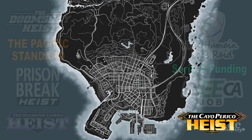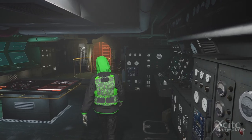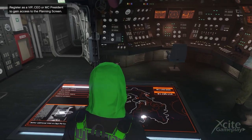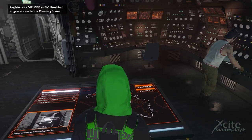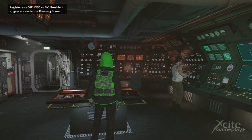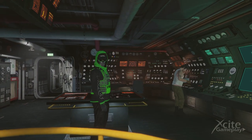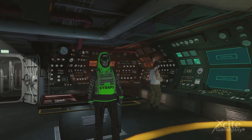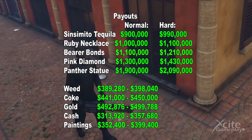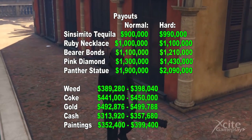The newest heist in GTA 5 Online is the Cayo Perico Heist. Miguel Madrazo requests the player to steal files on his family held by El Rubio, which El Rubio was using to blackmail Miguel. Pavel helps conduct the heist on a private island. You must own the Kosatka submarine to start the heist. There are five different primary targets which you can scope out — I'll show you all the payouts.